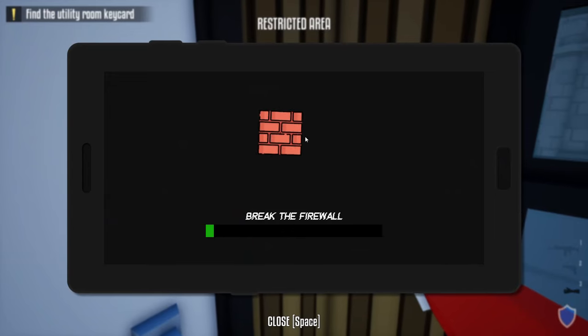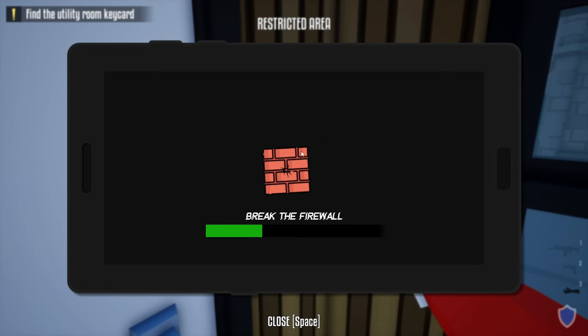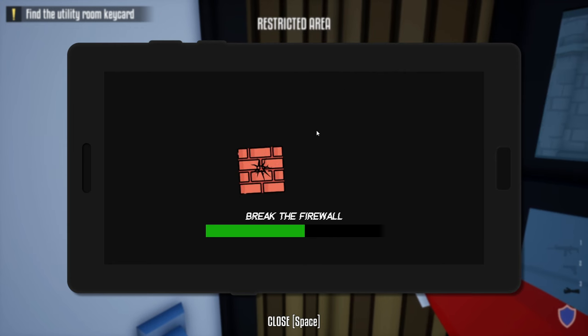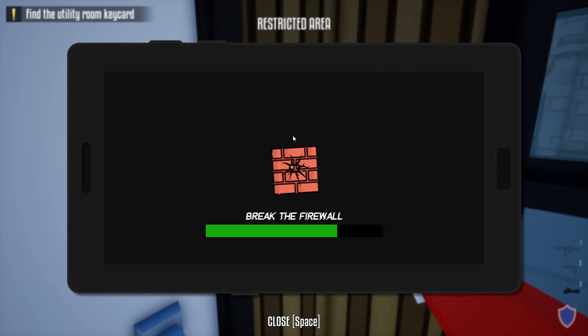Since you have the hacking device, you're just going to go to this door and unlock it. This will allow you to go ahead and turn off the power, so the gate behind the vault will not be power-locked anymore.